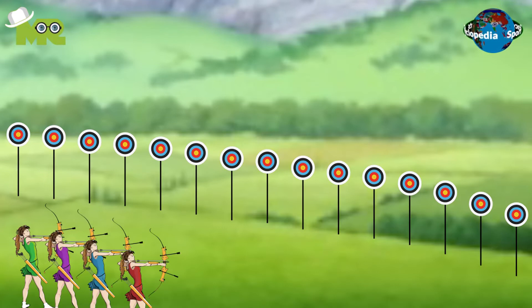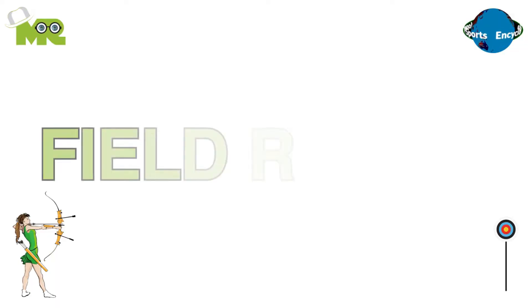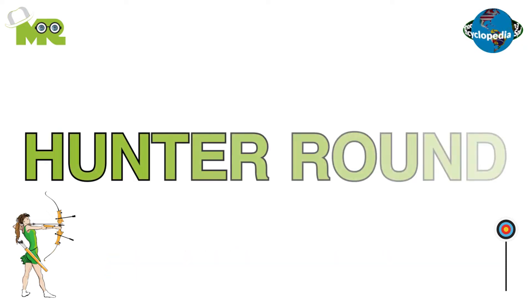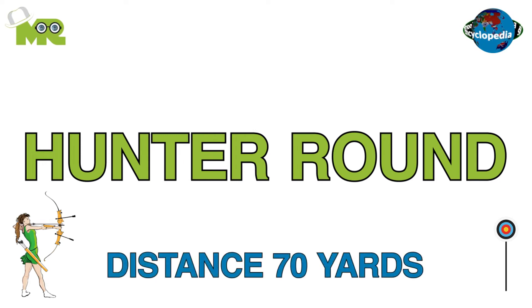The game begins with all the shooters taking their positions. The game involves three types of shooting fields. In the field round, the shooter is required to shoot targets placed at a distance of 80 yards. In the hunter round, the shooter is required to shoot targets placed at a distance of 70 yards.